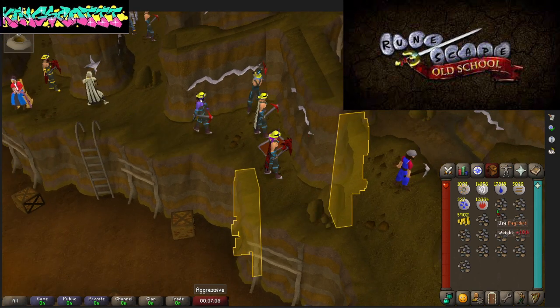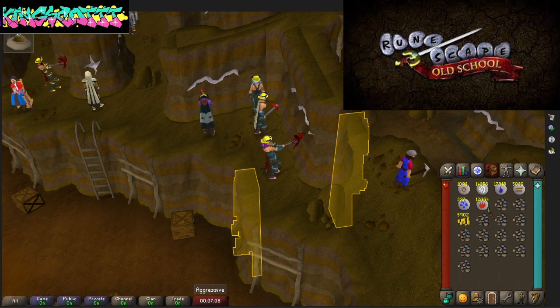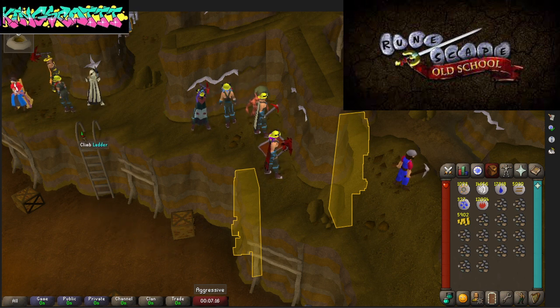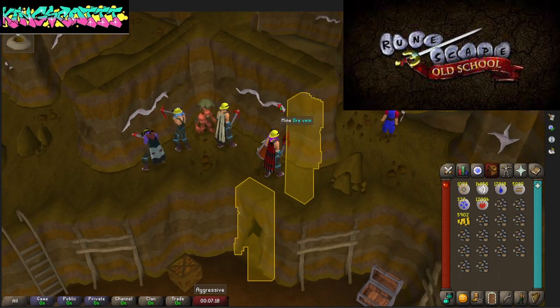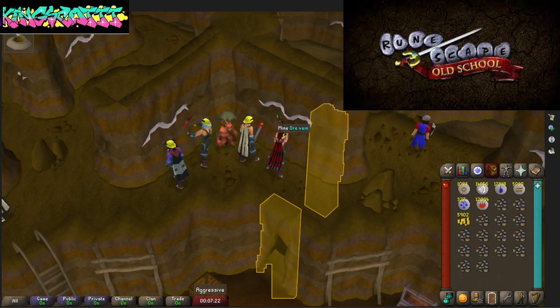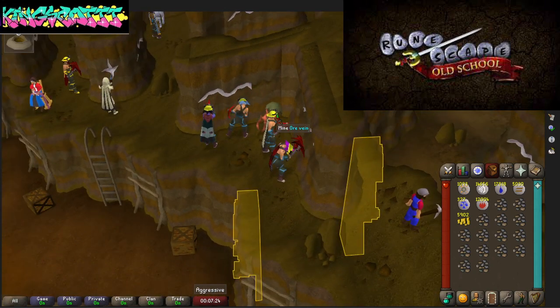As you can see, I'm just getting pay dirt, and what you do is you pretty much want to turn it into minerals or whatever. As soon as you're done, just bank them and then bring them to the Grand Exchange, or you can make bars and just blast furnace them.